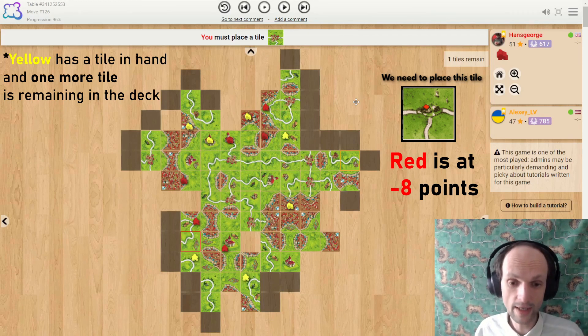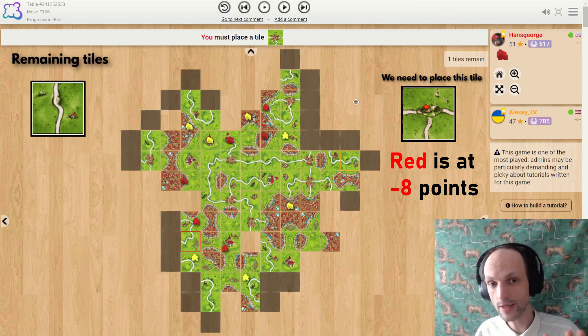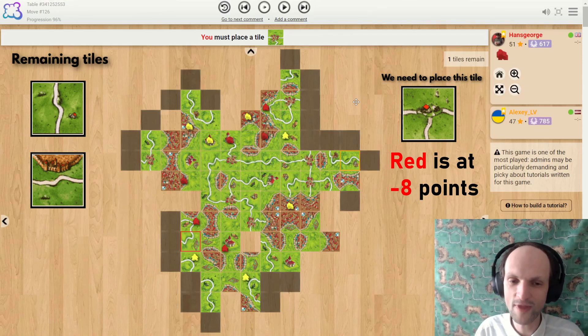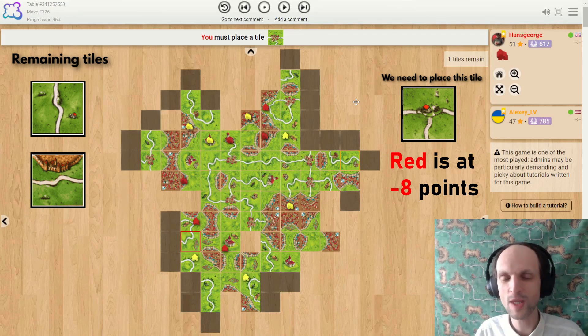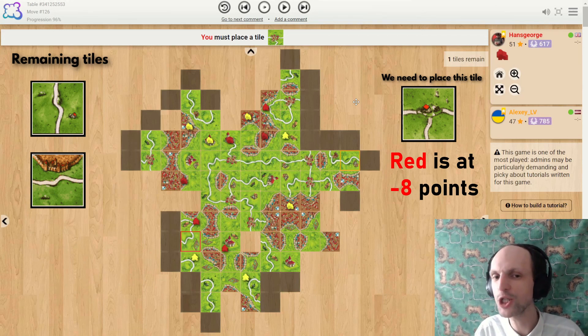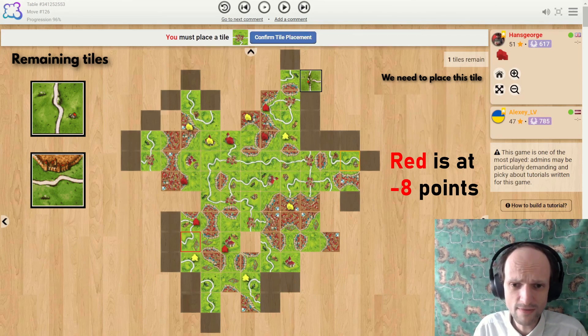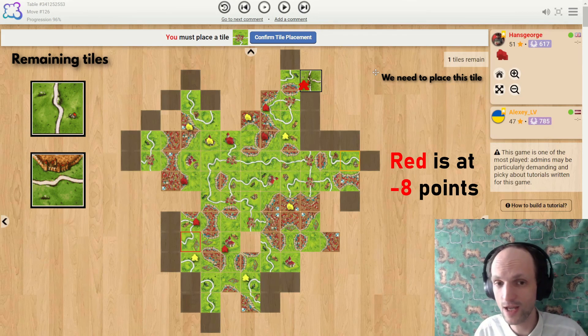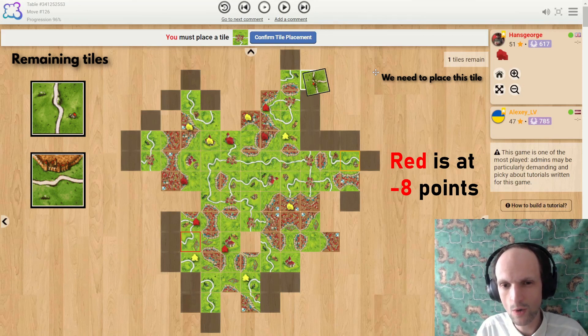The remaining tiles are a straight line and a starting tile. This is actually pretty interesting. Many of you probably thought the potential move has to do something with the field, but with the remaining tiles you can see there is actually no entry to the field. And if you go up top, you can drop a farmer, but you cannot connect it because there are simply no curves remaining. The question is, what else do you do?